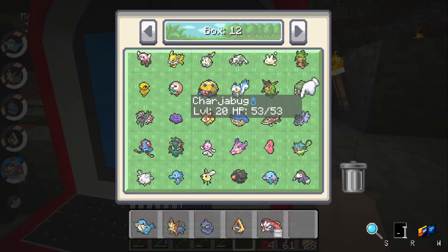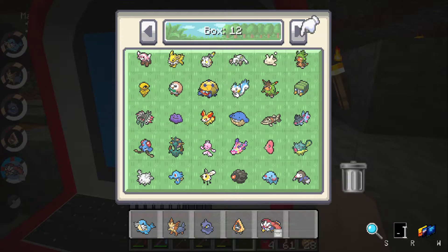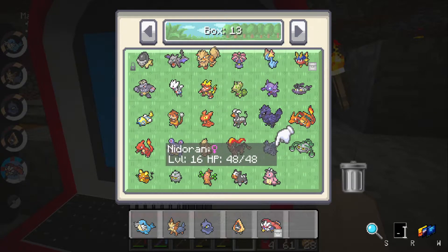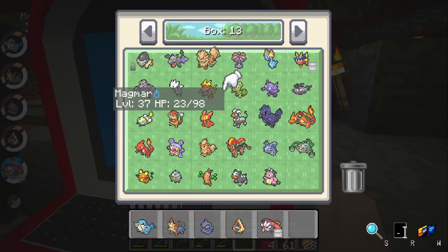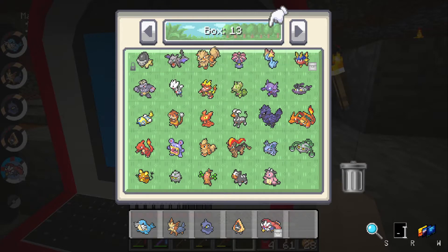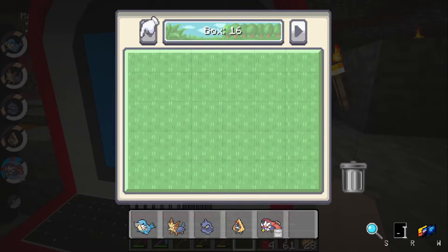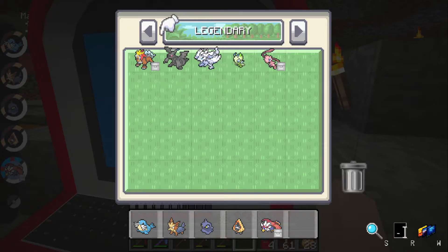I can ride Jolteon — that's insanity! Why can I ride Jolteon? Jolteon is a small, small Pokemon. Let's put Jolteon back in the PC. I got a Carbink — I was able to catch one out in the wild. I need to make a box for shinies — these are my shinies — and my legendary box.